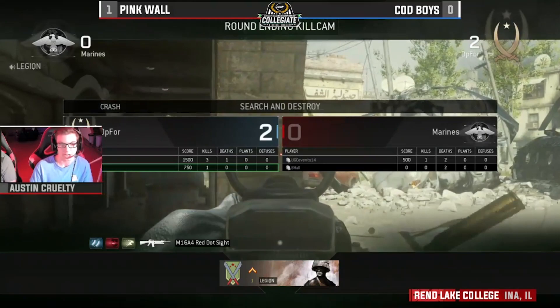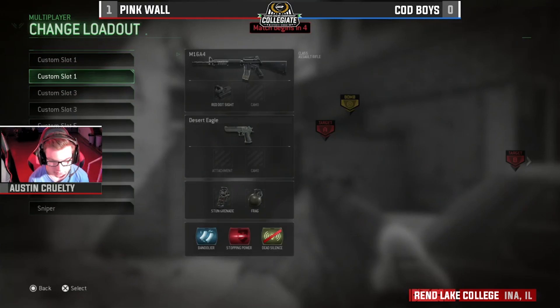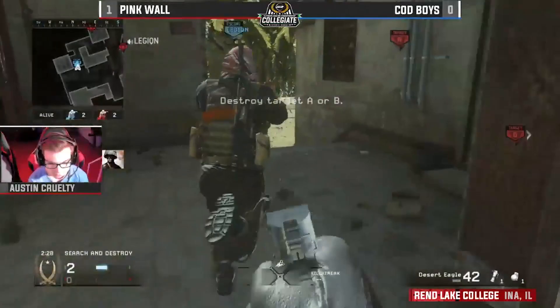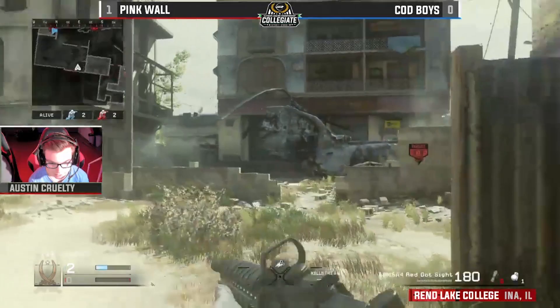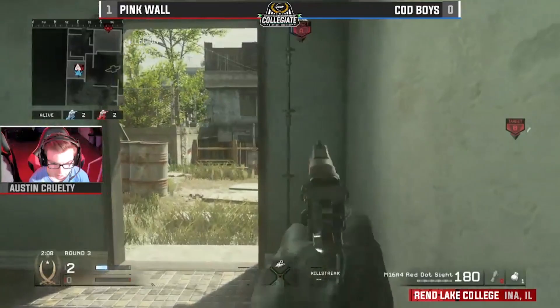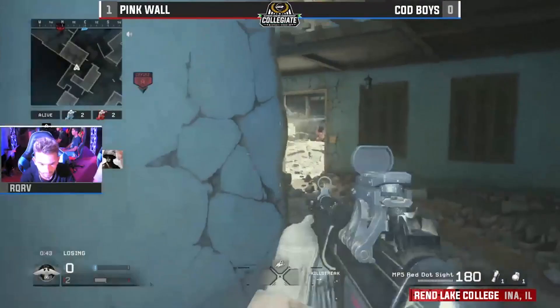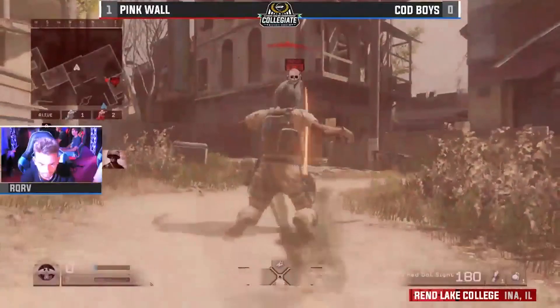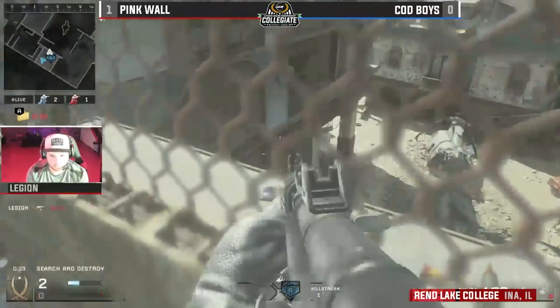This is his worst map and he's really dialing it in — he's 3-1. That seems like slight work for them right now, they're really taking it to these Cod boys. It might be the fact that they've been named so poorly, it's really affecting their play style. Now what they're really trying to do is push towards the outskirts of the map, leaving the mid open — and he's snuffed out. The flank has been shut down.